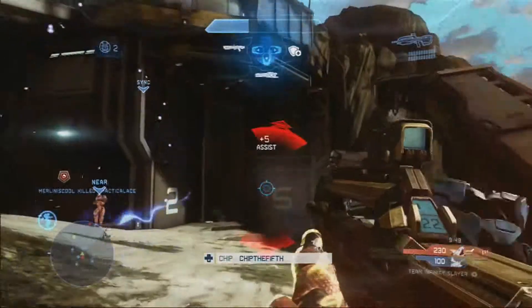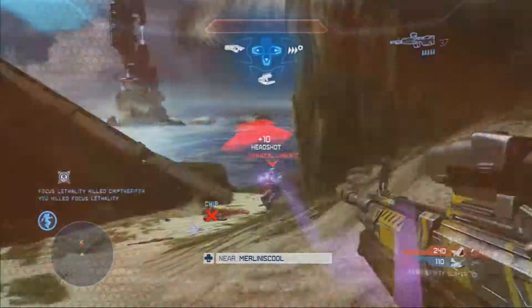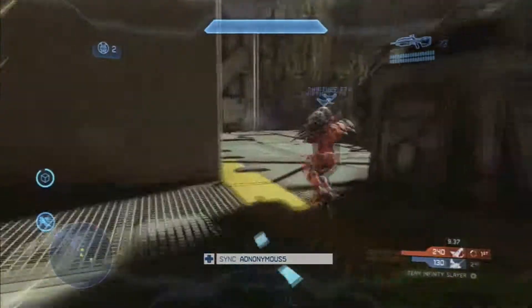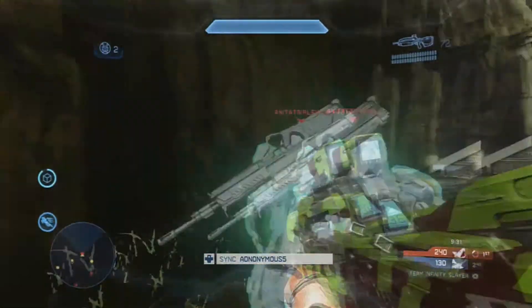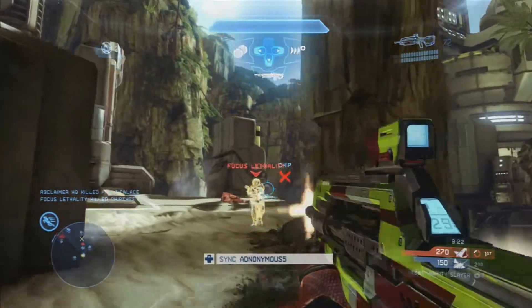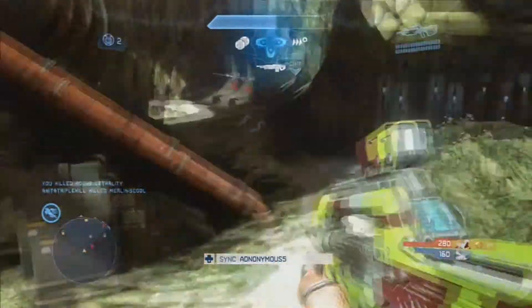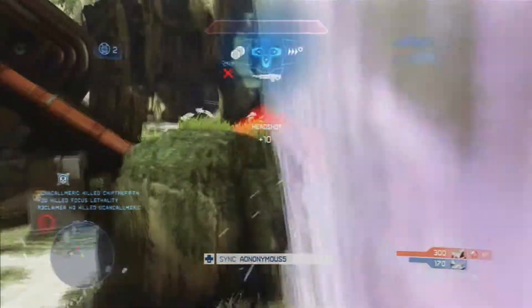I wish they didn't only limit the skins to the loadout weapons but extended them to power weapons as well, catered to map-specific themes. For example, Vertigo leans towards a jungle or forest type, so it'd be cool if the sniper rifle had a forest, rocky, or cliffy kind of skin. And on Pitfall you see all the power weapons kind of have an industrial skin — I thought that would have been something cool to add.